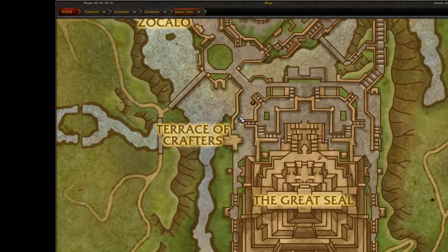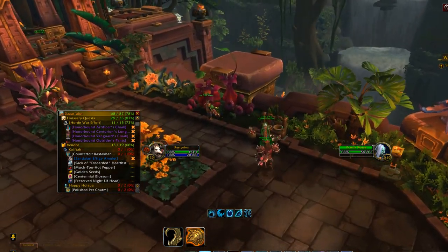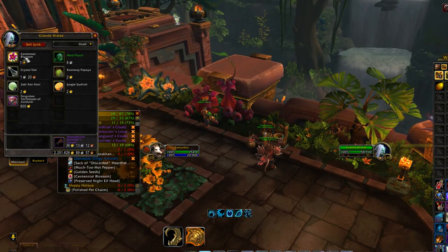Let's see if I can pronounce this right. You're going to want to buy a Centennial Blossom — I think I did that one pretty good actually. I'm kind of proud of myself. After that, take your Centennial Blossom and head over to Trader Nog — Trader Eggnog.